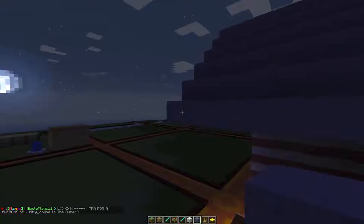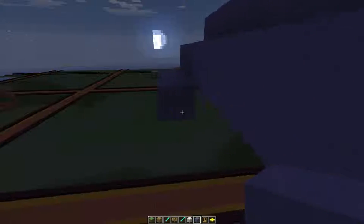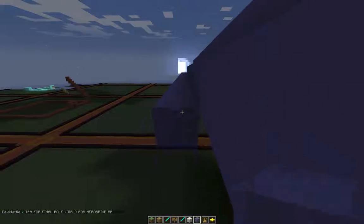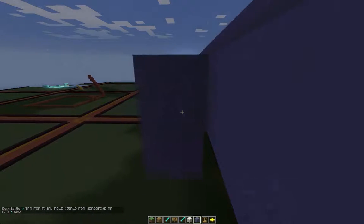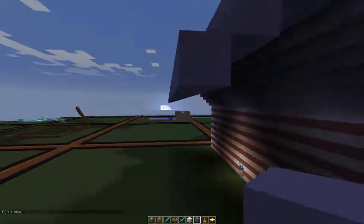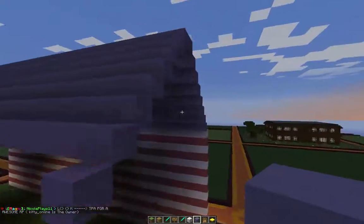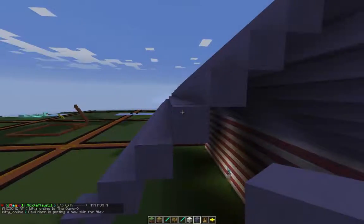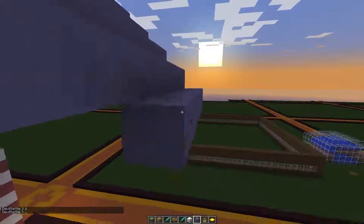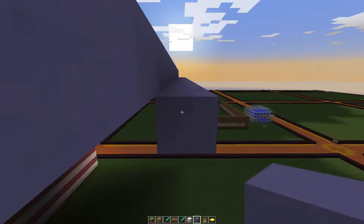A lot of people do roofs differently. I was chatting to people on here earlier and they were saying they use stairs for their roofs, but I kind of like using different materials. I'm obsessed with using clay at the moment — I don't know why. I used to be into wool before, just going through different block phases. I used to play Minecraft a lot when I was younger but haven't played in ages. I was just counting to make sure it's even — this is my last bit of roof then I just need to build down.